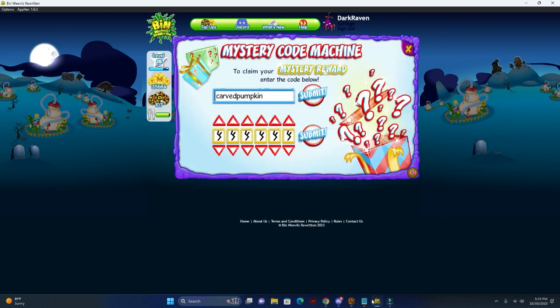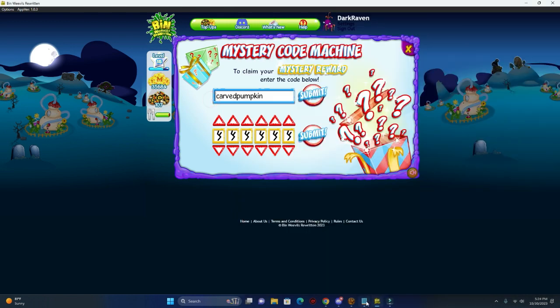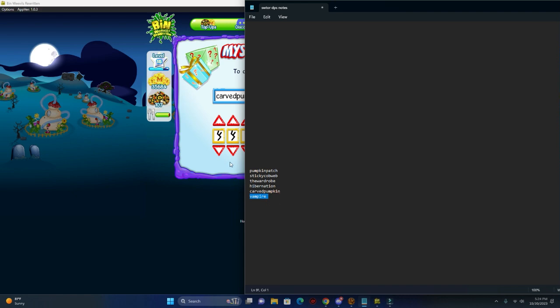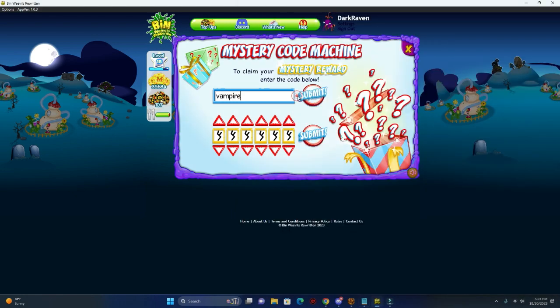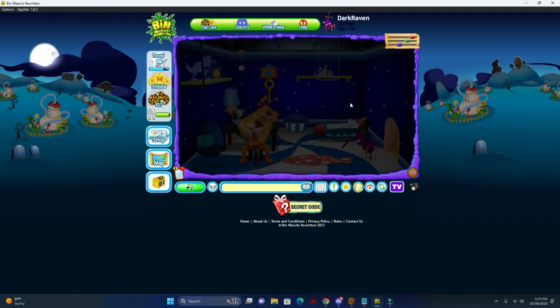Use these codes fast. The last codes are Carved Pumpkin and Vampire. I'll show you what items you get from these.